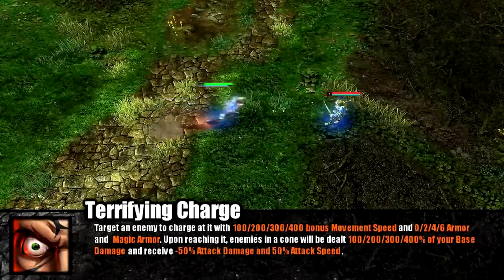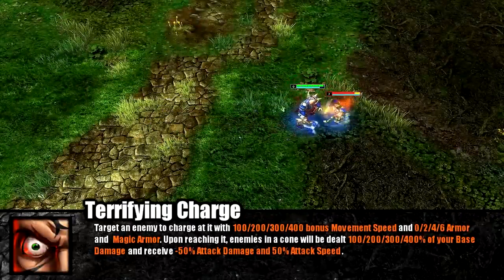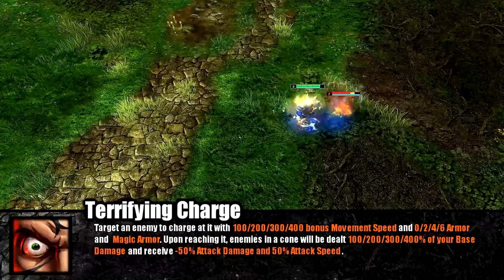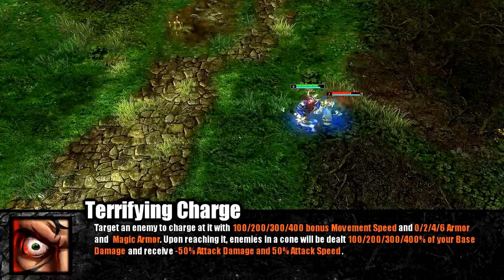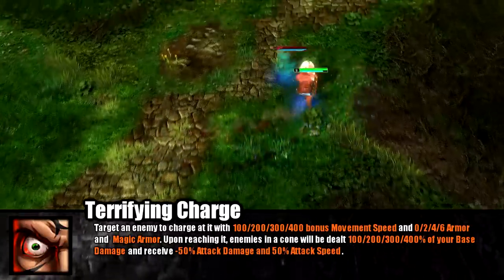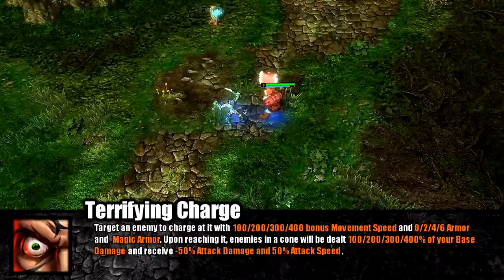Legionnaire's second ability is Terrifying Charge. Legionnaire rushes towards the target, gaining bonus movement speed, armor, and magic armor while charging. Upon reaching his target, Legionnaire will deal a large blow to enemies in a small cone, while also increasing their attack speed by 50% and reducing their damage by half.